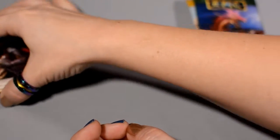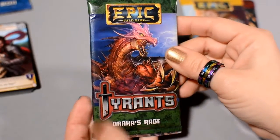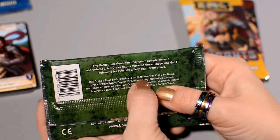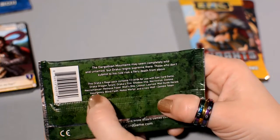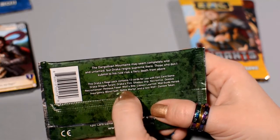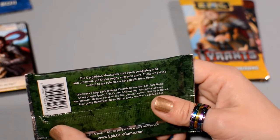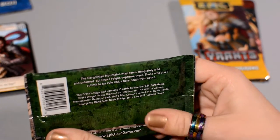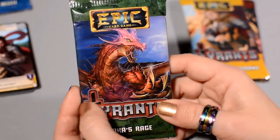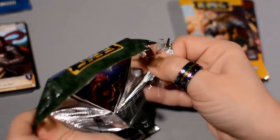That is Hellion's Deceit pack. Moving on to the next pack: Draca's Rage. In this pack we've got 13 new cards: Draca's Dragon Tyrant, Draca's Fire, Shadow Imp, Necrovirus, Zealous Necromancer, Heinous Feast, Wolf's Bite, Lesson Learned, Mistguide Herald, Insurgency, Blind Faith, Noble Martyr, and we've got a new wolf/zombie token. The Dargothian Mountains may seem completely wild and untamed, but Draca reigns supreme there — those who don't submit to his rule risk a fiery death from above. Let's break open this dragon-y pack and see what we've got.